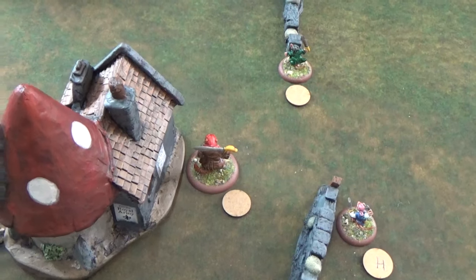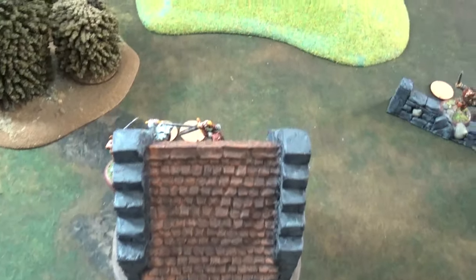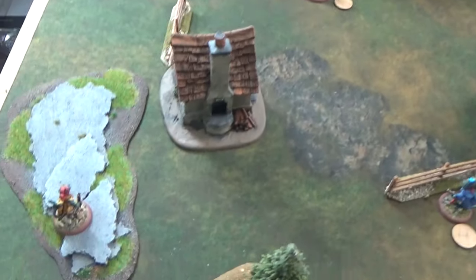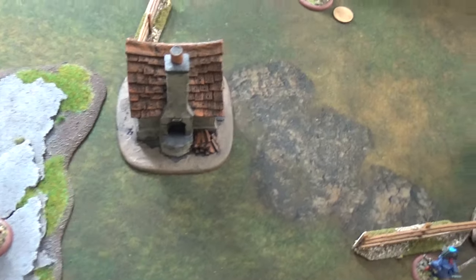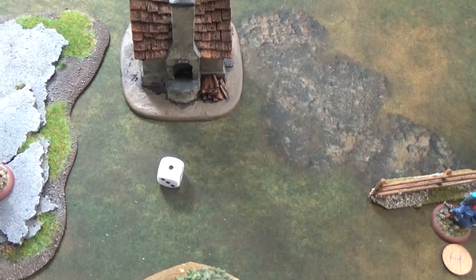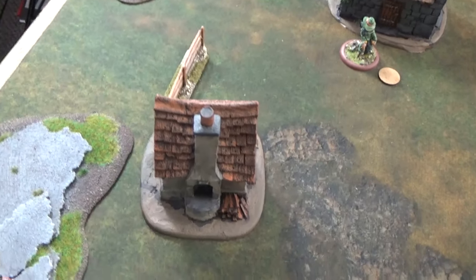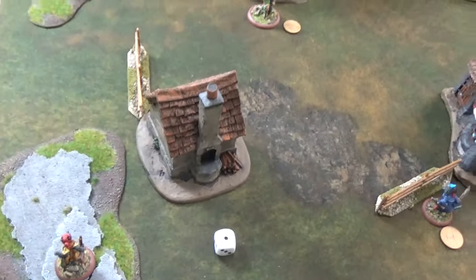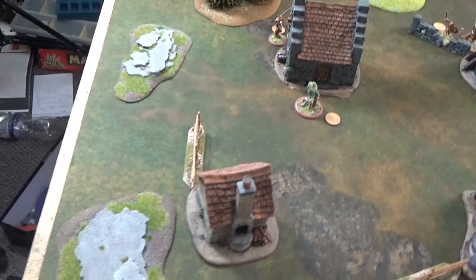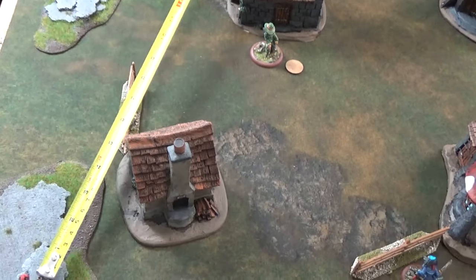Bunty has moved up as he's safe from the adder. Winston's moved up behind the house, and the three clansmen are literally on the other side. The last thing to do is for the black rat with the bow — he's moving through difficult terrain, so it's D6, and he goes one inch, which is not going to benefit me at all. We measure whether that's 18 inches. I am in, so I am going to shoot.